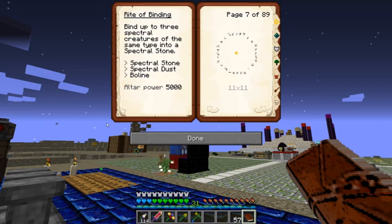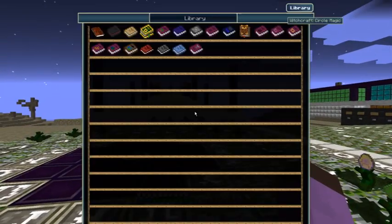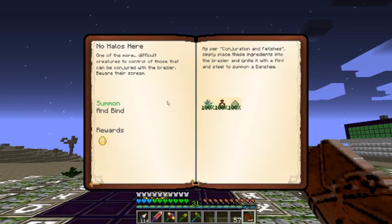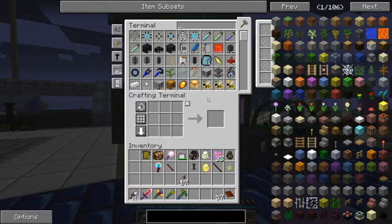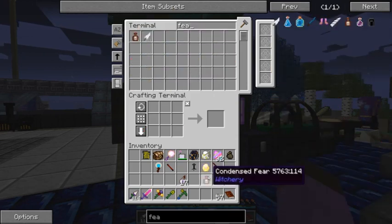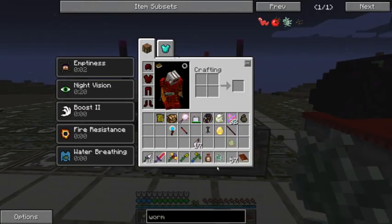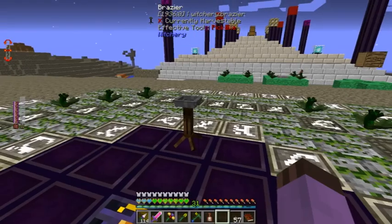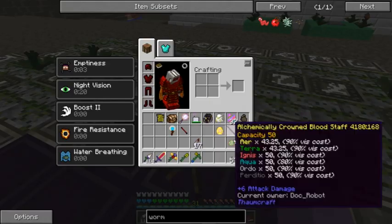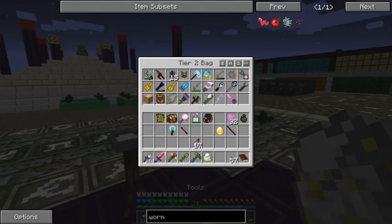Spectral Stone, Spectral Dust, and Bowline. So here's the Stone, here's the Dust, here's the Bowline. And then for summoning the Banshee itself I need Wormwood, Condensed Fear, and Graveyard Dust, and then I need to light the Brazier. Graveyard Dust, Fear, and Wormwood — and I'll just have it right in here. You can see it has that lovely little graphic, and it all turns into miscellaneous white sludge.